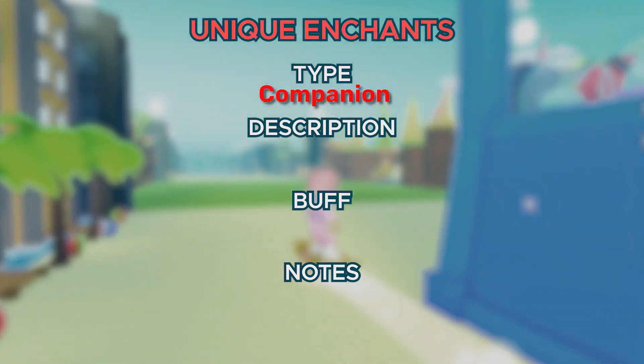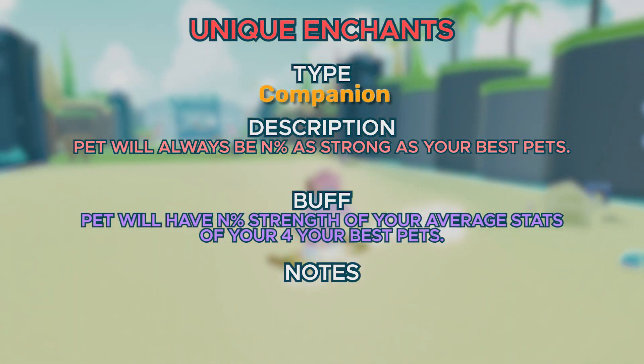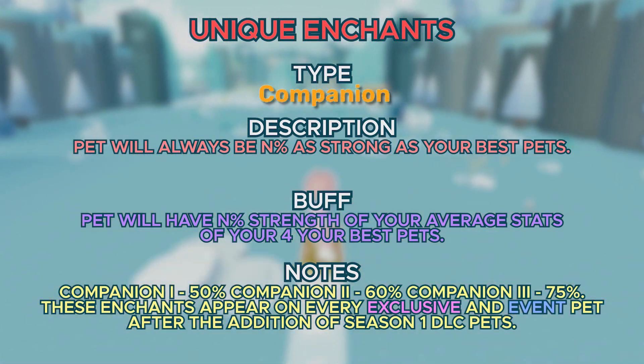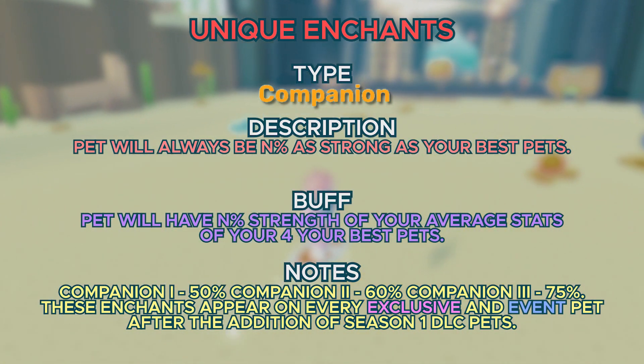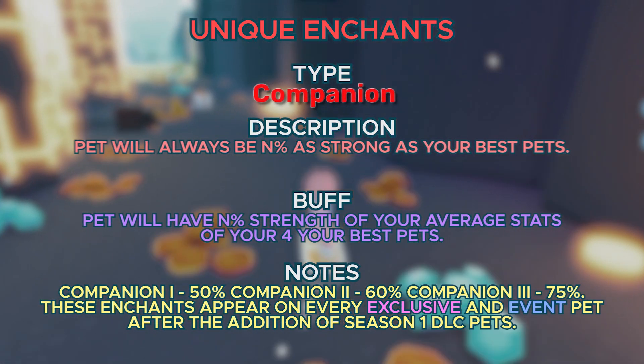Next up, we got Companion. It'll basically make your pet always as strong as your best pet — similar to Best Friend but a little bit worse. It has different tiers: Companion 1 makes it 50% stronger, Companion 2 is 60%, and Companion 3 is 75%. These enchantments usually appear on every exclusive and event pet added after the Season 1 DLC pets.